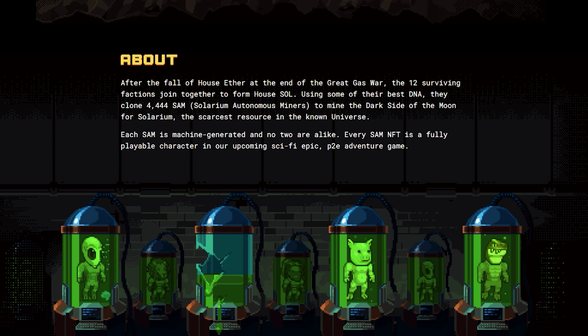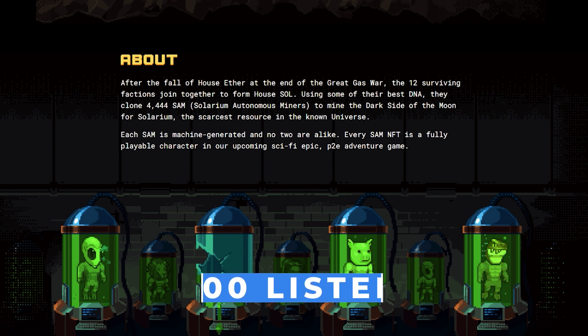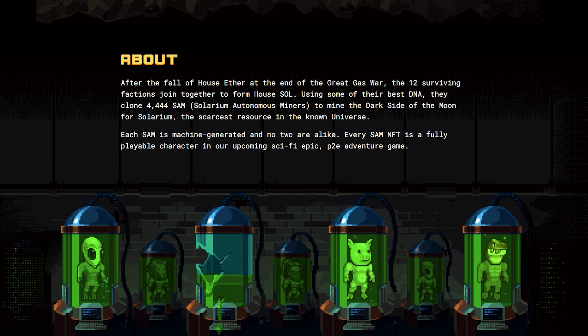Worth noting from the About page is that the project has a supply of 4,444 Sams. And out of all these, there are less than 100 listed, which is pretty impressive. You also learn that each of the Sams is machine-generated and there are no two that look alike, meaning that each NFT is unique in its own way.